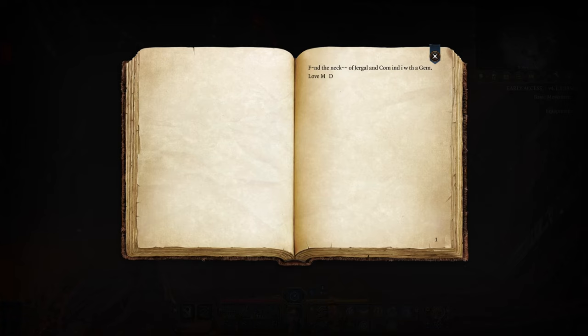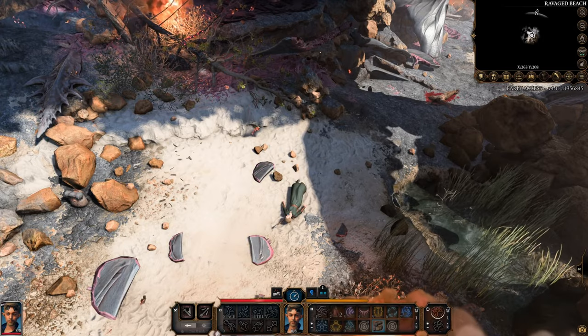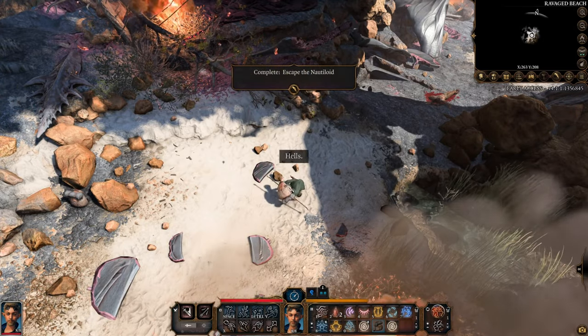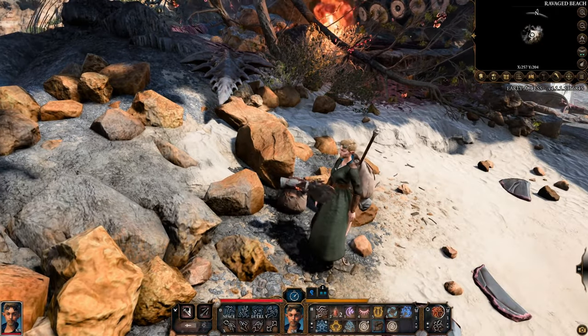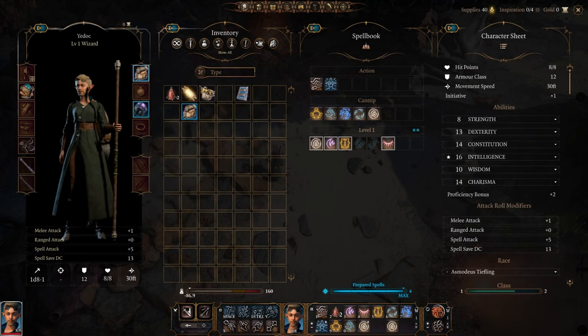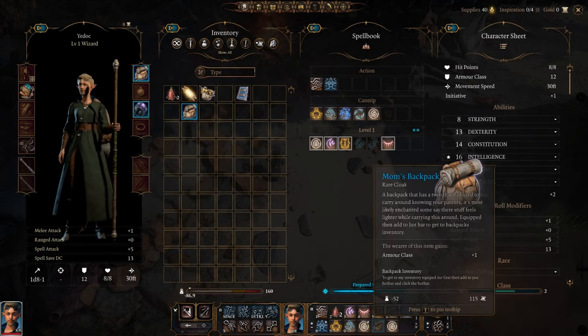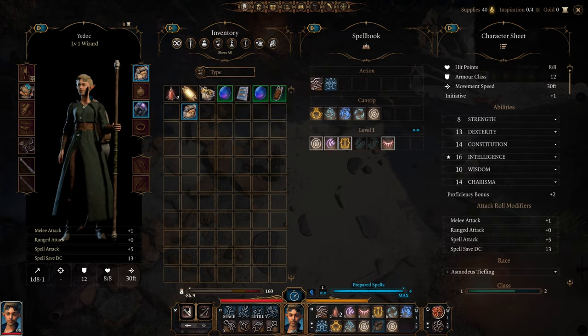Let me show you the second location, just in case you missed the first one or installed the mod later. You can find it here at the beach where you fell from the sky — it's just over by these rocks right here. Same deal as before: as soon as you equip it, drag it down to your hotbar and open it up. If you did miss anything on the first bag, this one will have the ring included as well.